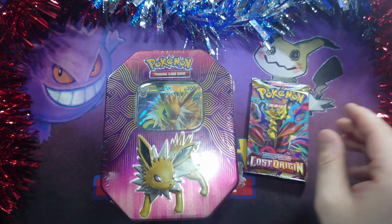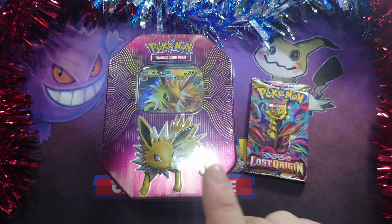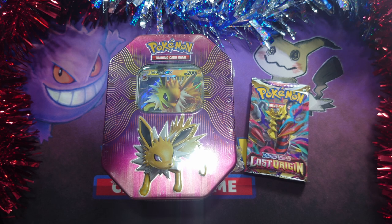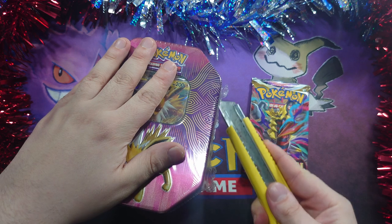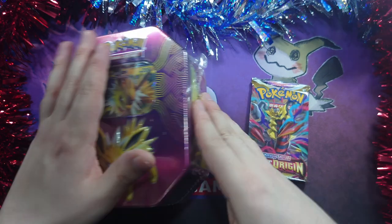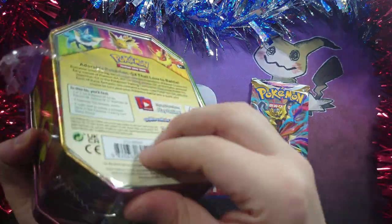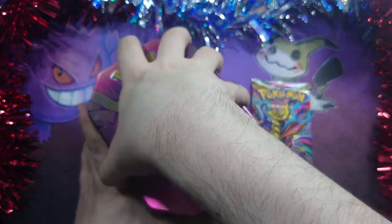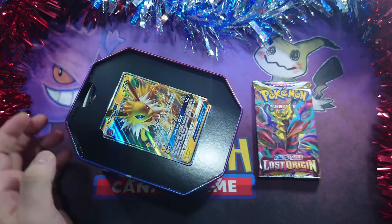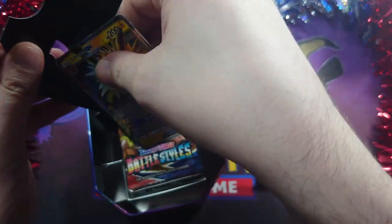I've got a single Lost Origin pack and I've got a Jolteon GX tin. Now it is fresh stock — it's not good Sun and Moon packs inside unfortunately. But let us see what is inside, because I know it's not Sun and Moon. But that doesn't mean I know what is inside it. YouTuber struggles opening tin. My goodness.